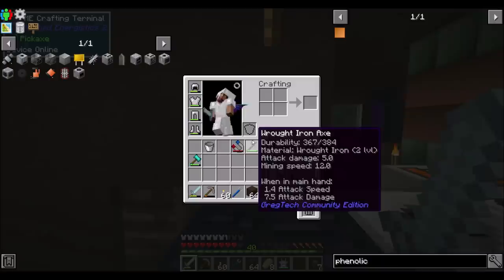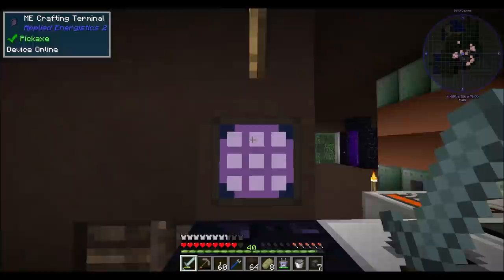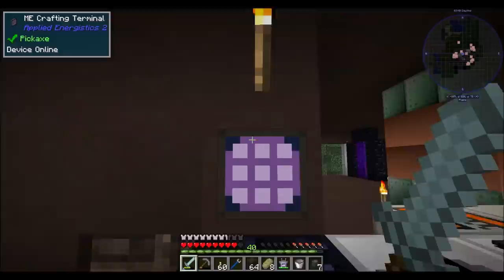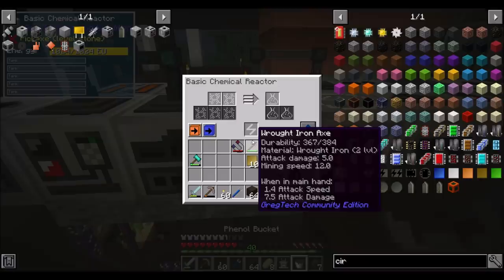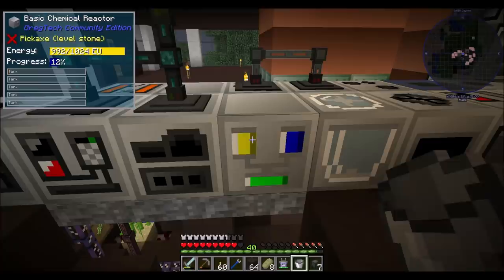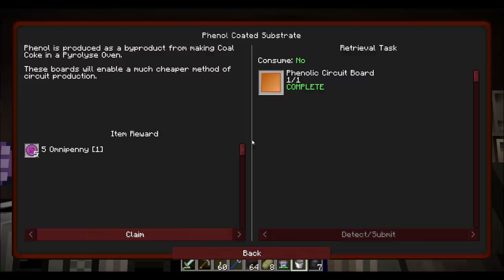So if I got a bucket and the circuit board that we made before — like 10 of them — and popped that dude into the chemical reactor, which I'm hoping I can do like this — ha! Sweet. And that will process and get me a quest complete.